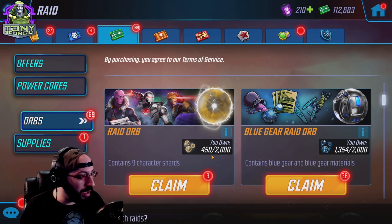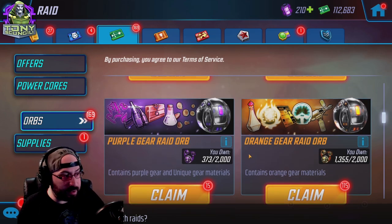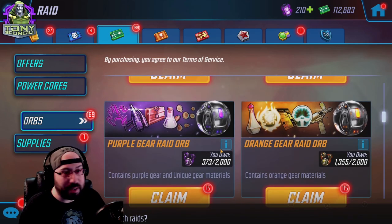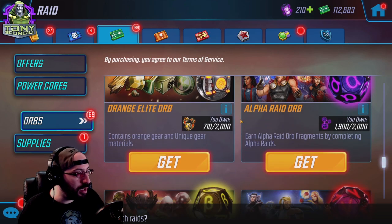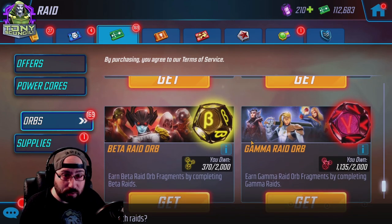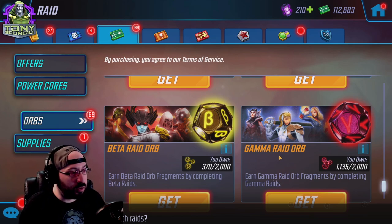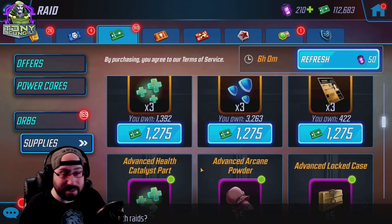You will accrue raid orbs every raid season anyway, so you'll get a decent number of tries. Moving to blue gear, purple gear, and orange gear raid orbs — as you complete raids you'll get these. Sometimes you need a bunch, sometimes you don't; open them as you need to. Orange elite orbs are for completing the hardest raids in the game. Then we have the Greek raid orbs, which are specialty to the Greek raids themselves — alpha, beta, and gamma, that's why they're called Greek raids. Overall the raid store is probably the best place to get decent gear early game and target farm a handful of characters.